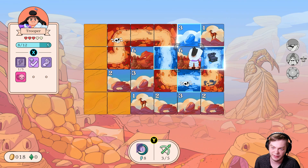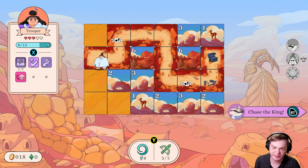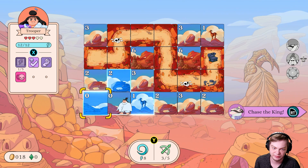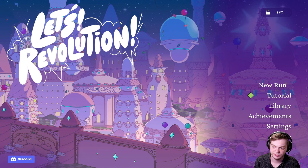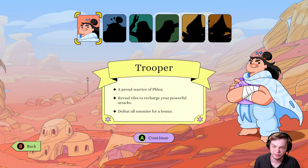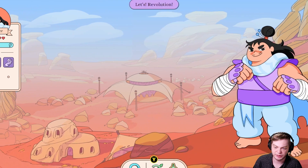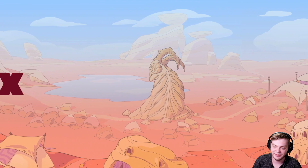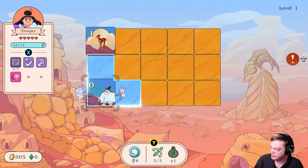Got gold, and I killed all the enemies so there's nothing really else to do. We're just going to follow the king. You've completed the tutorial — now try a full run with the trooper. Normal or easy? Let's just go normal, not too hard — well, I say that.